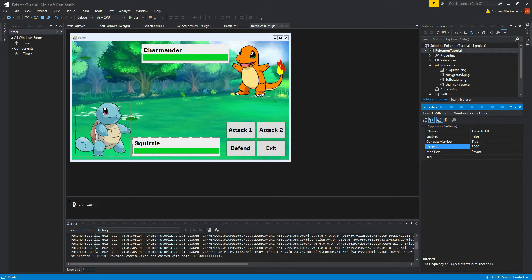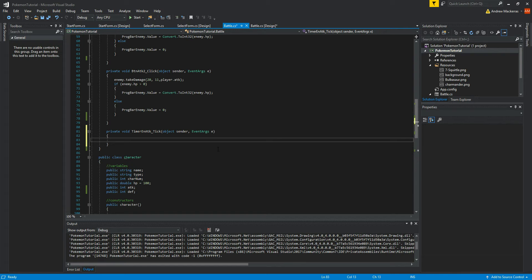We're just going to double-click on our timer down here and that'll create a timer tick event in our code. That's the basic core stuff for our enemy attacks.